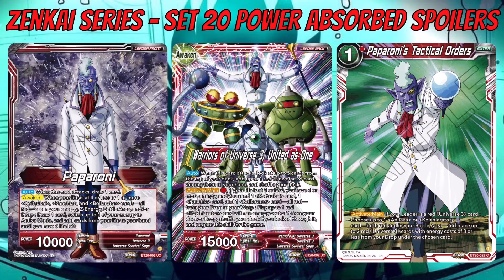The awakened side also has an Activate Main: pay one red — if your life is three or less, you have four or more energy — send one Quatsukai card, one Panchia card, and one Bolarata card, all red, from your drop to your warp as the cost, then play up to one red Koichi Orator card with an energy cost of four from your deck or drop, shuffling your deck if you looked through it. Negate the skill for the game — so it's a one-time use.